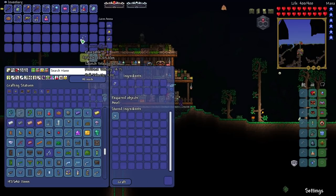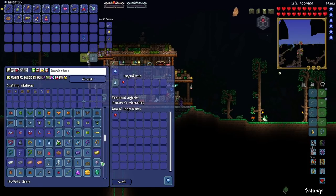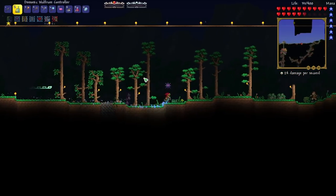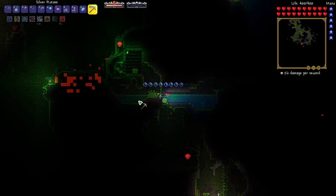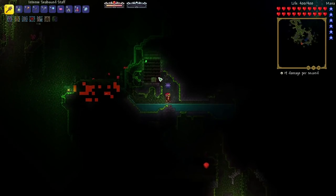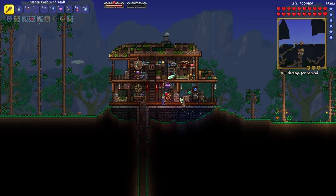Our reach just increased by 10 with the diamond hook — much better than our slime hook. We can also craft the cloud in a balloon and the blue horseshoe balloon. We should also be able to do specter boots. We don't have the anklet of the wind yet, so we can head to the jungle and find one real quick. We only did three or four chests until we found it — one of my most efficient jungle expeditions!